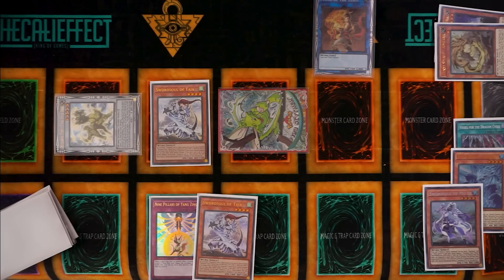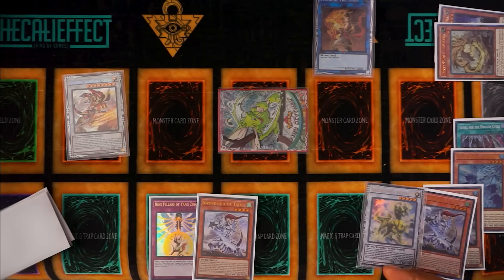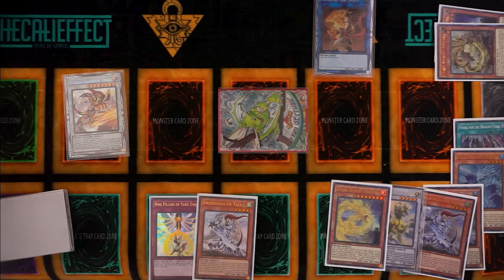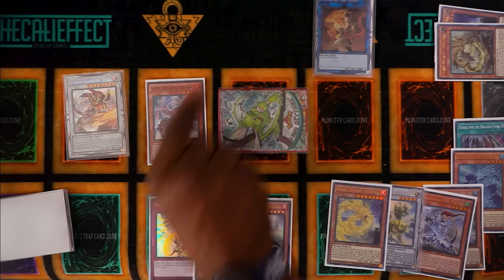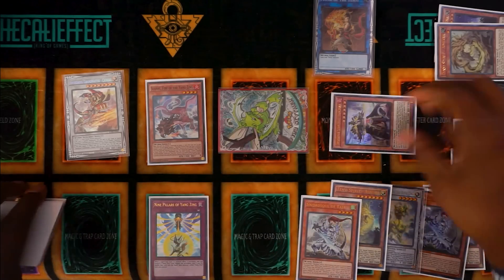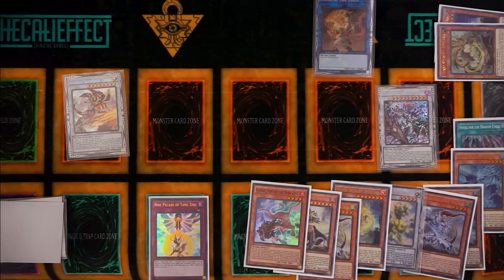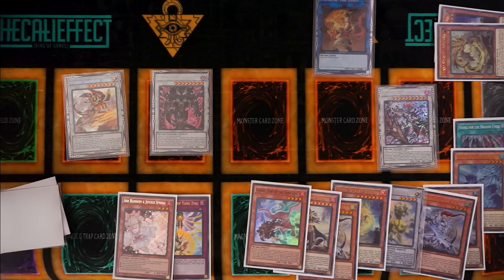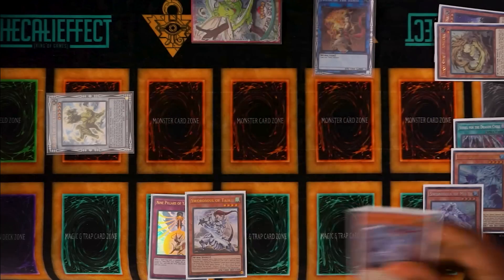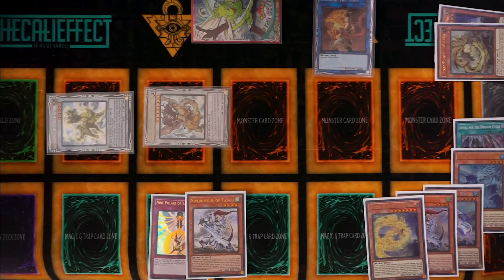These two monsters synchro summon into Shishao. Taia is chain link three, Dang Long chain link two, Shishao chain link one. I send Ashina from the graveyard for follow-up, add Long Yuan from the deck to my hand, and special summon Suwani from the deck. Then Long Yuan's effect pitches Taia, summons itself, gains a token, and we synchro summon those two off to make Sinister Long Yuan. Then we synchro summon with the token and Suwani for Draco Berserker of Tenyi, and we draw an additional card. This could be an alternate end board if you have Suwani.